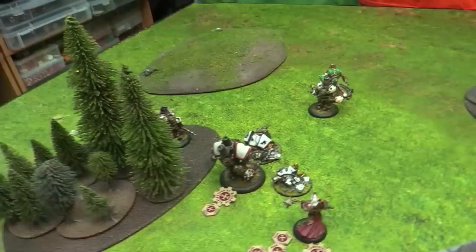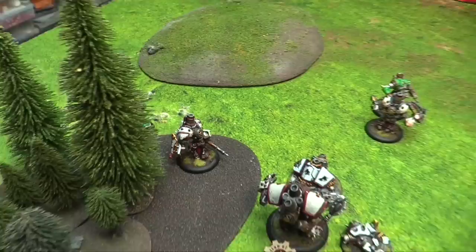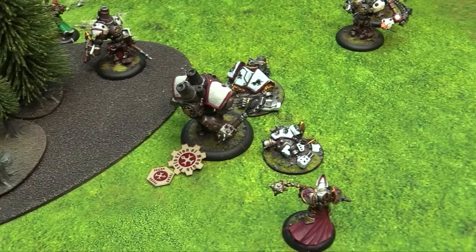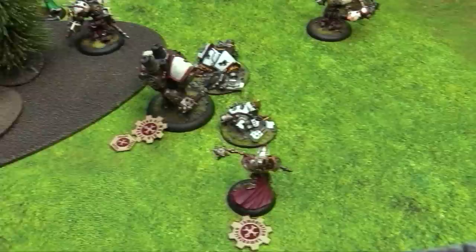The Revenger walks two and a half inches to make space. Kreoss follows and attacks the remaining Cygnar forces. MAT five, needing eleven to hit—he hits and deals sixteen damage! The Repenter advances and swings at Coleman with the flail—MAT five needs an eight, misses. Kreoss then considers channeling through the arc node, but the Revenger is engaged by me—you can't channel while you're being engaged. Kreoss spends three focus to heal up to five health, then walks into cover behind his warjack.